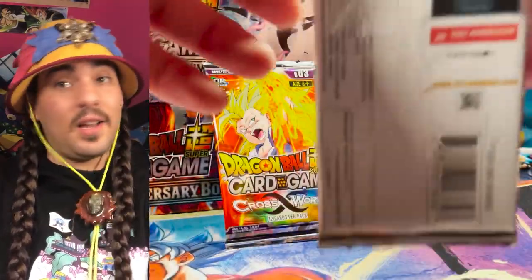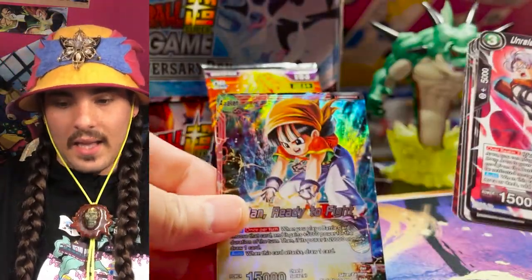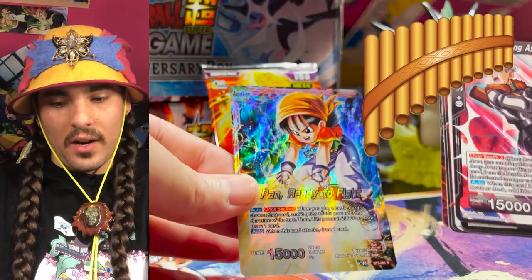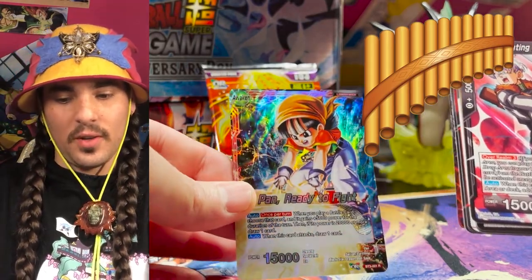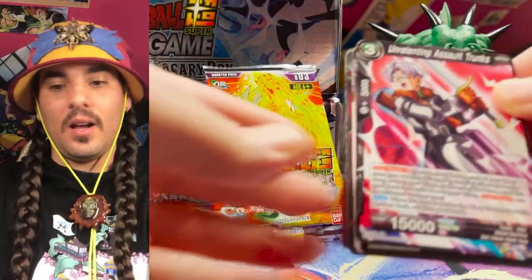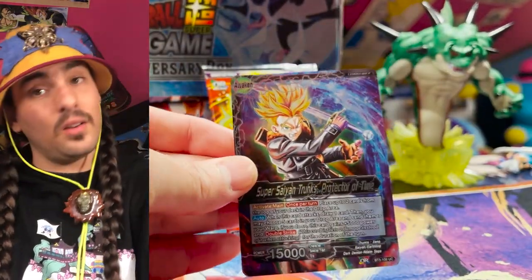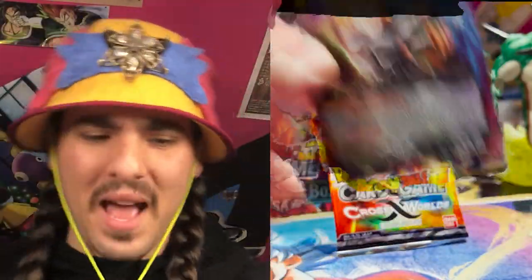For our next shrippum here, this looks like it's gonna be a foil leader — and it is. Foil Pan! Gohan's daughter being very strong, super useful leader. This leader saw a lot of play, not as much anymore these days. And we got a parallel foil leader — Trunks. Double shiny leader, not so bad.